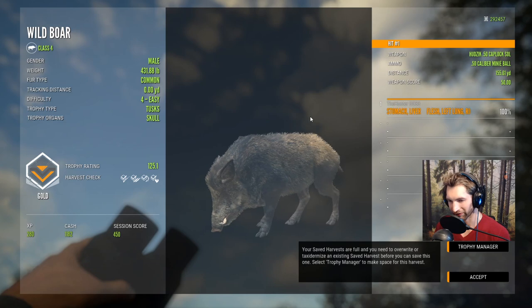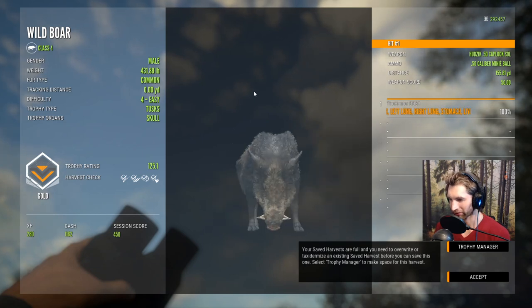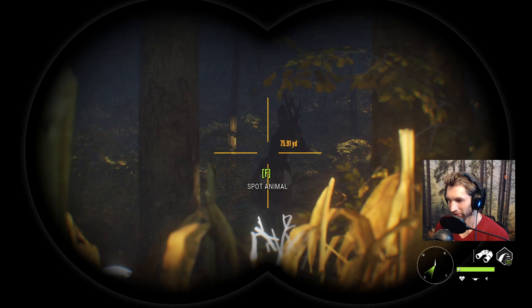We got a little bit of drop — we stayed zeroed in for 110 and I was holding for right about the middle upper part of the lung and it dropped in there really nicely. No problem at all, definitely smoked that wild boar at 150 out and that's going to be a nice gold as well.